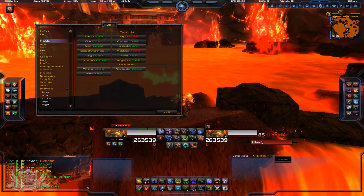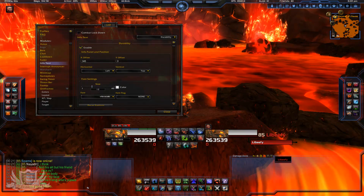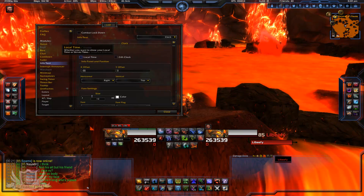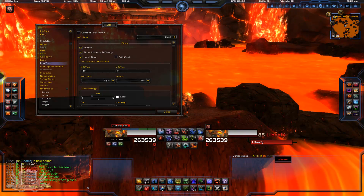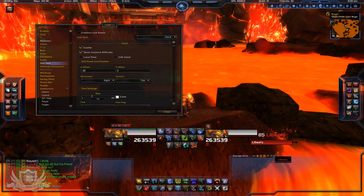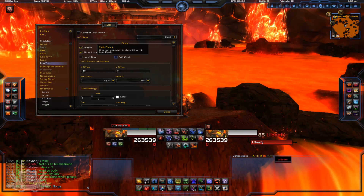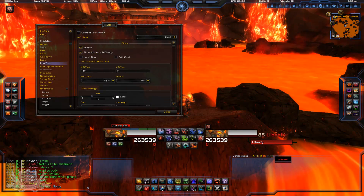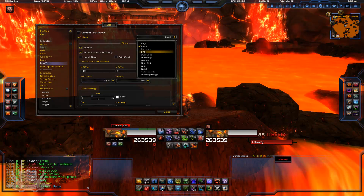A lot of people ask how to get the time display fixed. What you do is go down to Info Text, go to Info Text, and click on Clock. Then enable 'Show Instance Difficulty.' To show your local time, make sure you have that checked — I click it and it shows 12:22 my time; uncheck it and it's 9:22 server time. I live on the east coast. If you want the 24-hour clock, you click that and it'll show the 24-hour format, which is pretty cool.